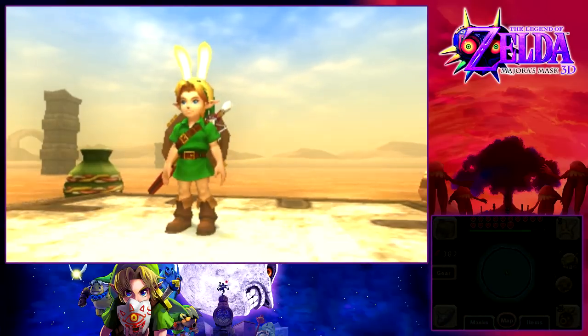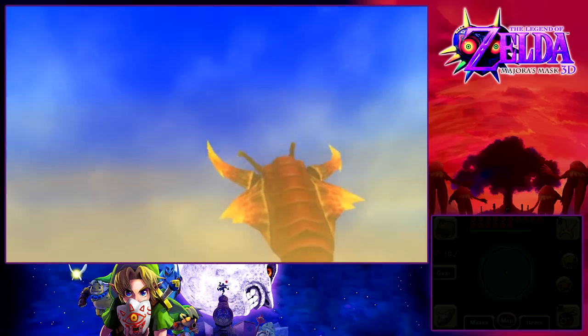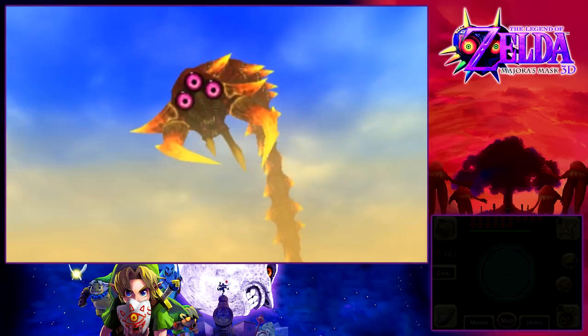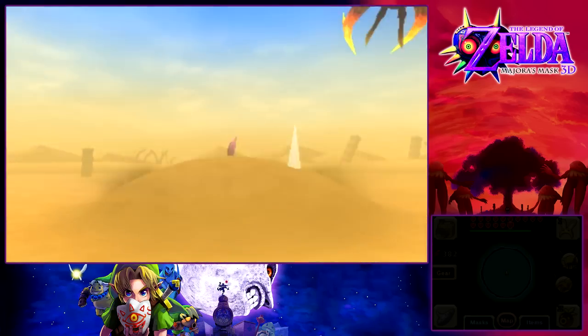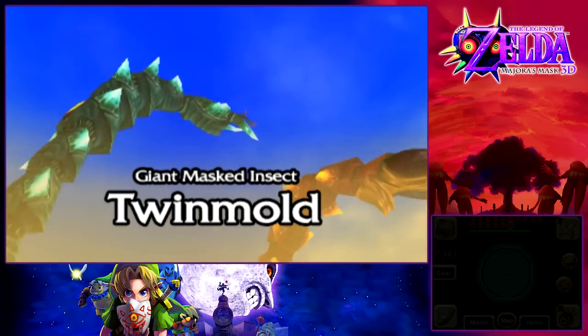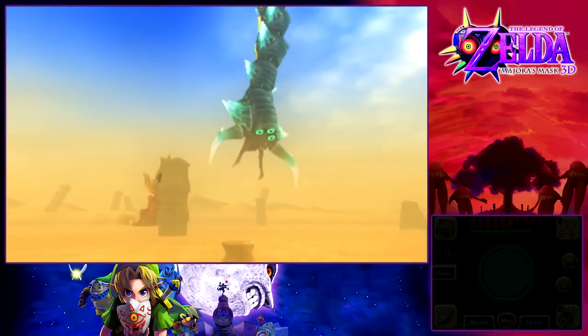Hello everyone, and welcome back to Let's Play The Legend of Zelda: Majora's Mask 3D. OH MY GOSH, IT'S A GIANT SAND WORM! Not just one, but two! Twin Mold, the Giant Masked Insect, is the boss of the Stone Tower Temple.